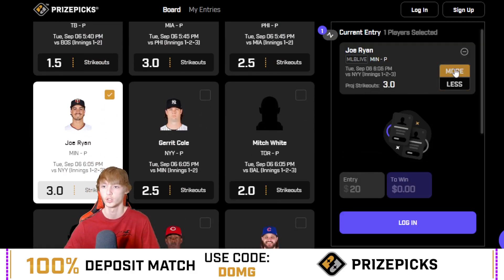I like Joe Ryan over three strikeouts in the first three innings against the New York Yankees. We need him to get four strikeouts through the first three innings — three for the push. He's at six and a half on the sportsbooks at plus 115 to go over, so projecting him for about six strikeouts. In his last eight games he has hit this in six of those eight, lost in one, and pushed in one.